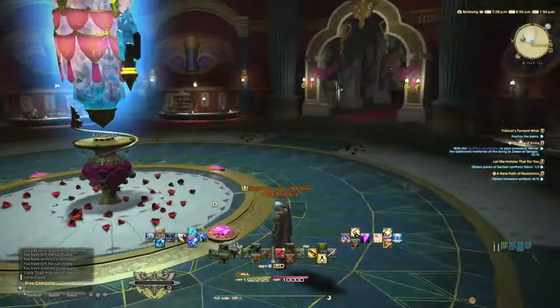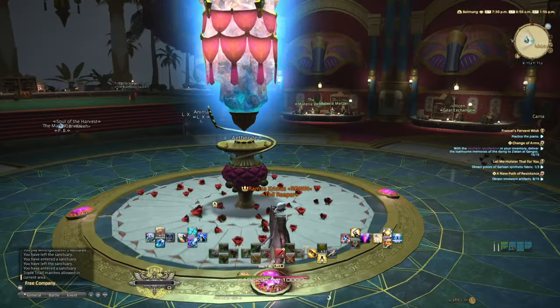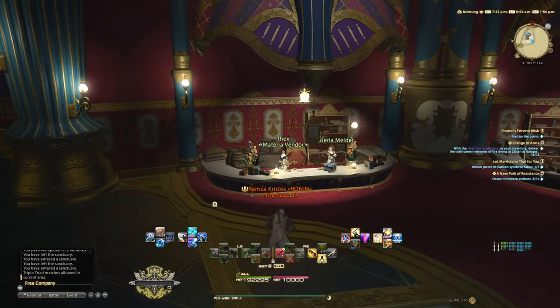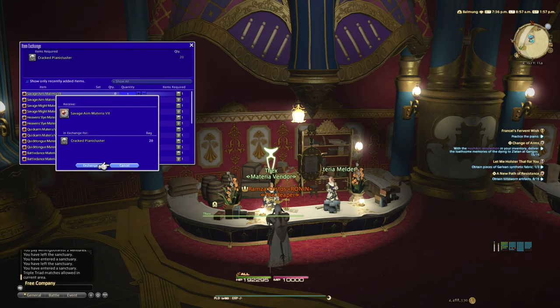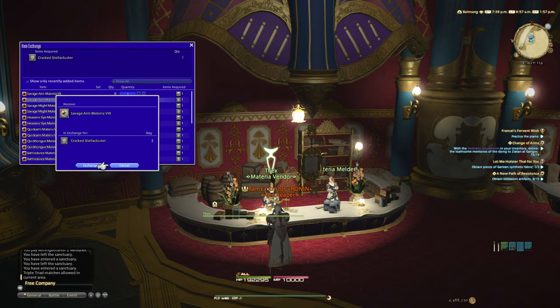Ten of those monsters will yield 10 cracked stellar clusters and 10 cracked planetary clusters. This is the currency you need to trade for grade 7 and grade 8 combat materia, and you can get all of that in Eulmore. There are several other ways to get the stellar cluster but this is by far the easiest, cheapest, and fastest.